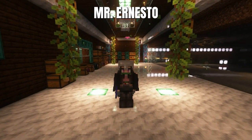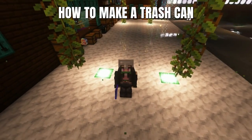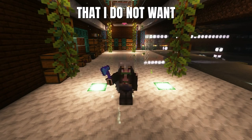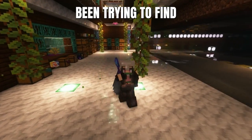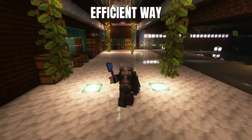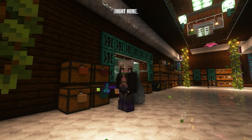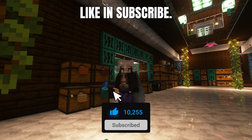Today Mr. Ernesto is gonna teach me how to make a trash can in my home where I can easily dispose of things I do not want anymore. So if you've been trying to find a more simple, efficient way to get rid of all that junk in your inventory and you don't want to put it in your chest, we got you right here. Make sure y'all hit that like and subscribe.